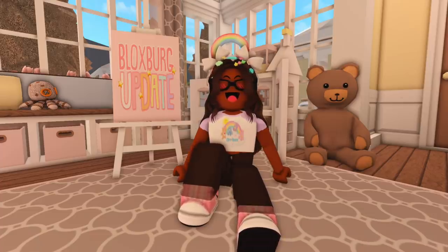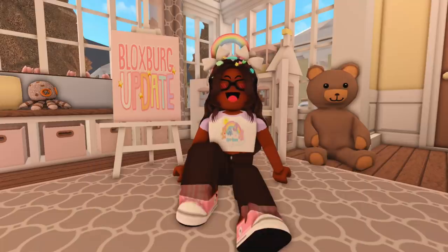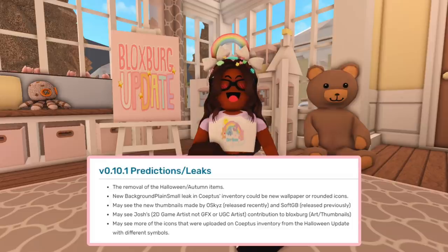There is a new background plane — a small leak in Coeptus' inventory — which could be a new wallpaper or rounded icons. It's just a white circle and it says 'background plane small.' It also says we may see new thumbnails that were made by Sky and SoftGB.